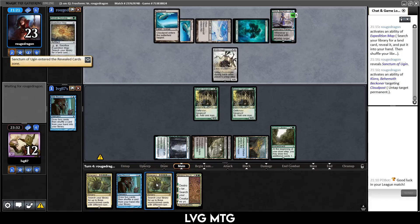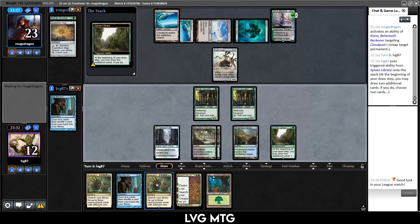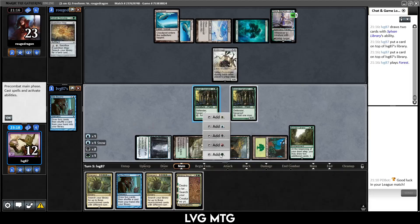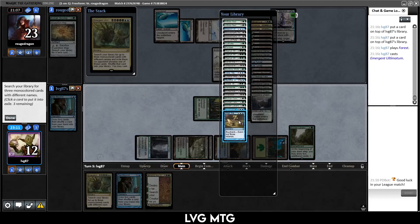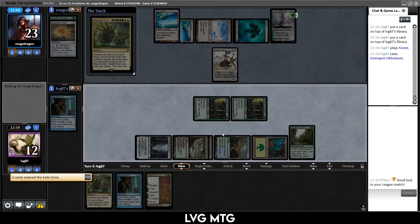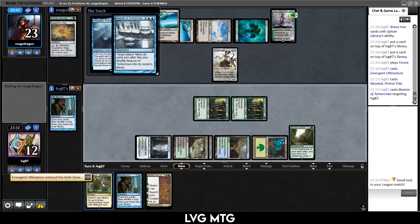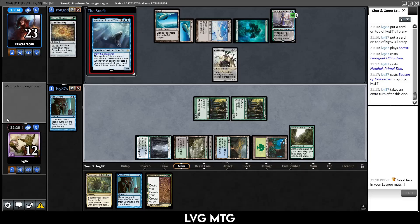We find a Sanctum of Ugin — they untap their Cloud Post but don't do anything with it. Green, blue, black, black, blue, green, green — Emergent Ultimatum. I want Walk the Eons, Beacon of Tomorrows, and Nezahal. Nezahal is a threat I can discard three cards to and still have it survive Upheaval. They give me Nezahal and the Beacon — interesting choice. The Beacon shuffles back, so theoretically I could do it again next turn and find a Demon. Then if they give me the Demon, the Demon just finds me another Emergent Ultimatum — that seems pretty sweet.